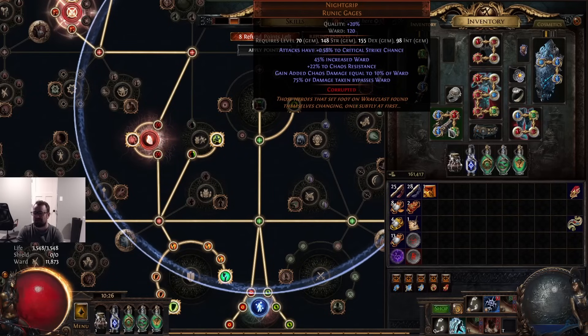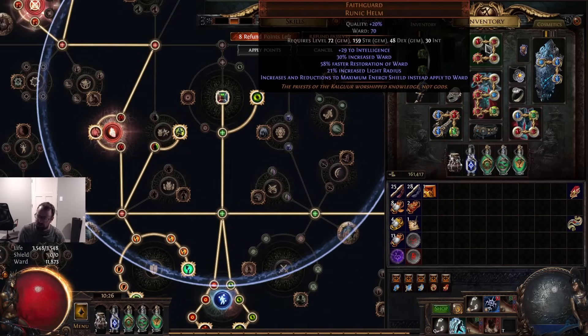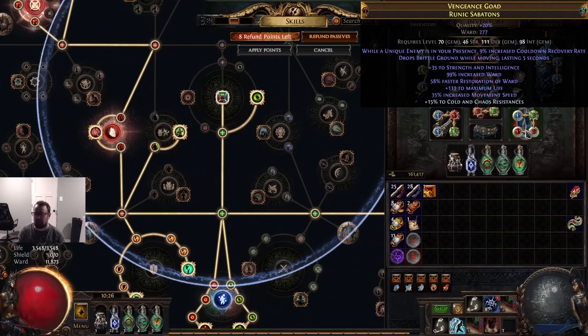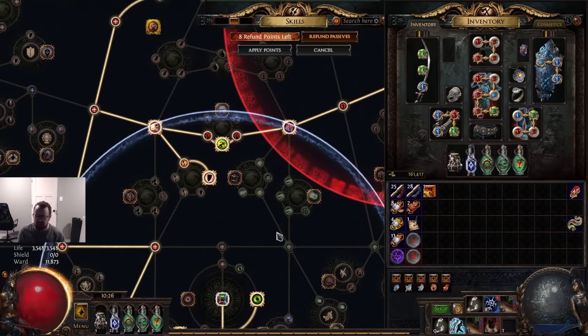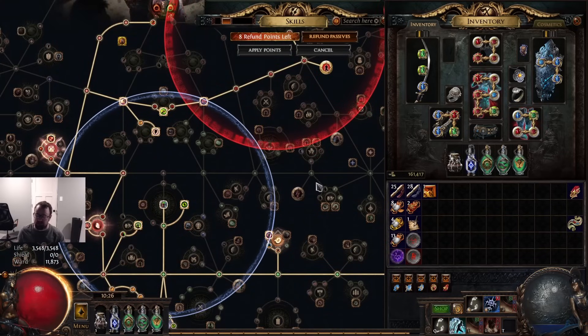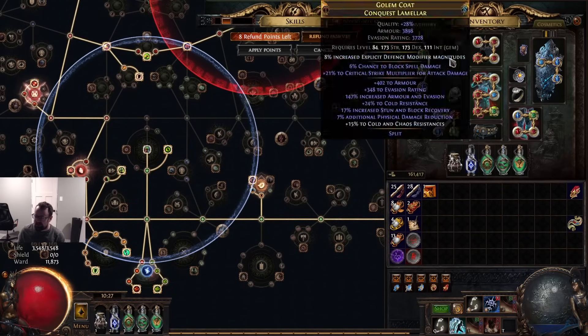That said, ward does provide a fairly substantial additional boost to defenses because it gives me about an extra 1,200-1,500 hit pool on top of my 3,500 HP life. With faster ward restoration coming back every 0.9 seconds, and our shield giving 65% lucky block - which means we block about 88% of all attack and spell damage - it ends up feeling quite consistent. That thing pops up and it's there for almost every hit you take, and the downtime on ward feels very low.